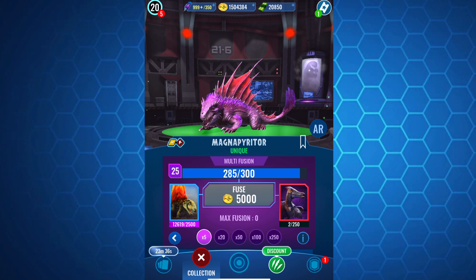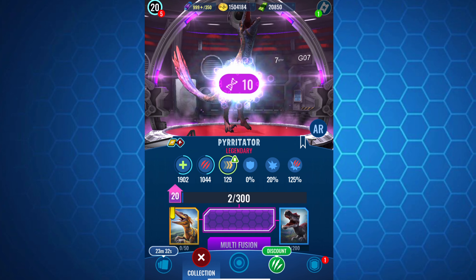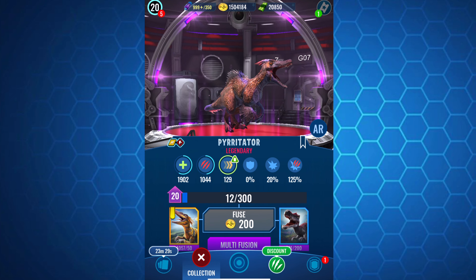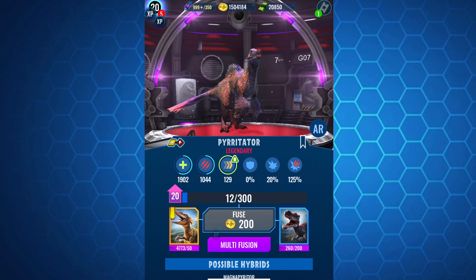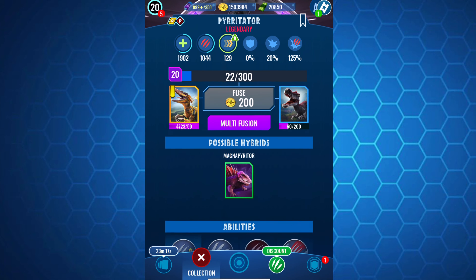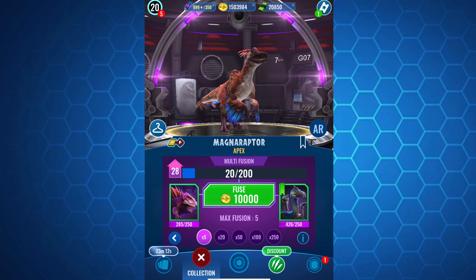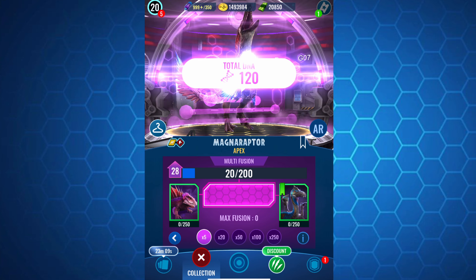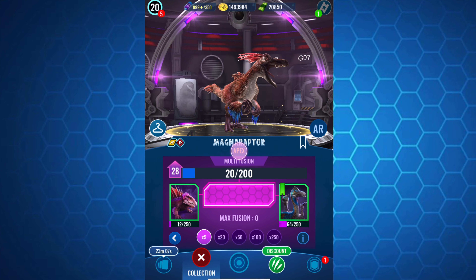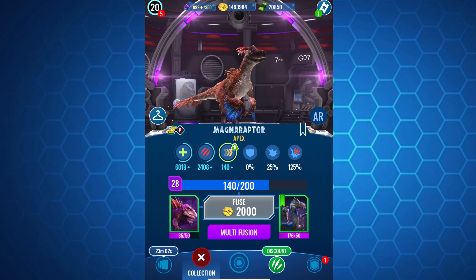Before we get into all that, I'm gonna try to get my MagnaRaptor to level 29. I've faced a couple of MagnaRaptors and they're actually very, very dangerous to deal with. I'm only just now realizing how bad it is to be at the receiving end of this thing. I've saved up a bunch of Irritator DNA — thank you to everybody in Dragon's Legion for giving me Irritator DNA. With that being said, I can start my fusion, and please be good.